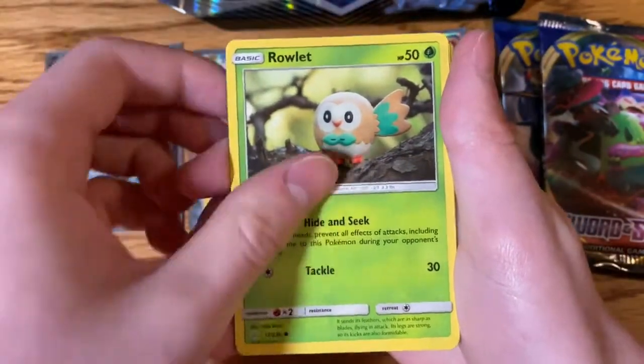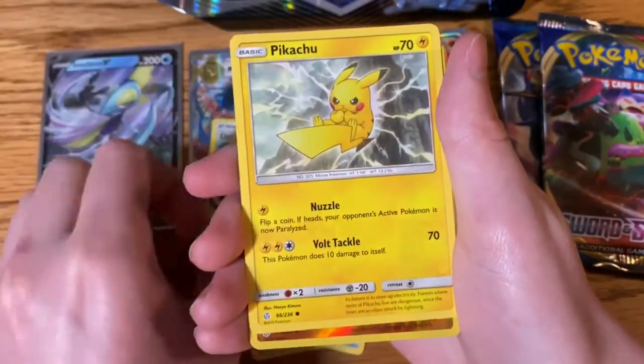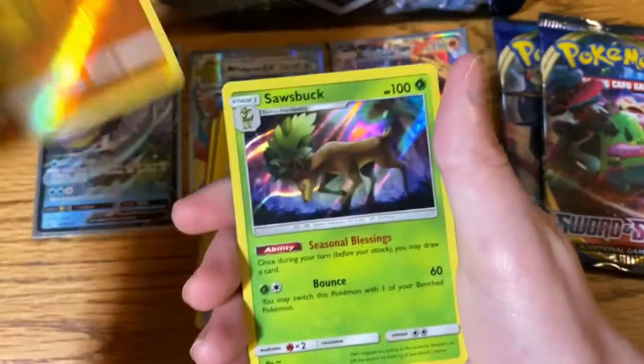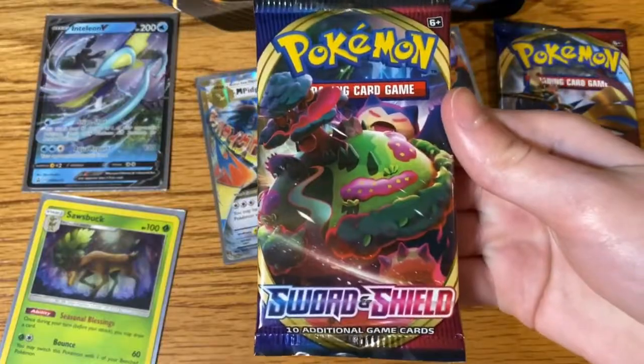Rollette, Scrope, Pikachu, Anoreth, and a Sawbuck Holographic.